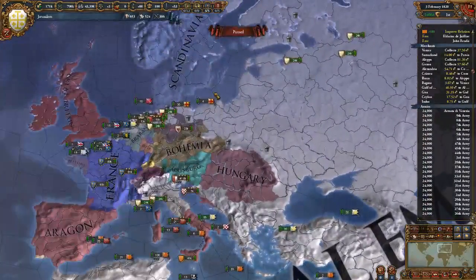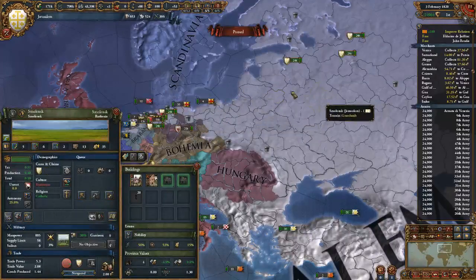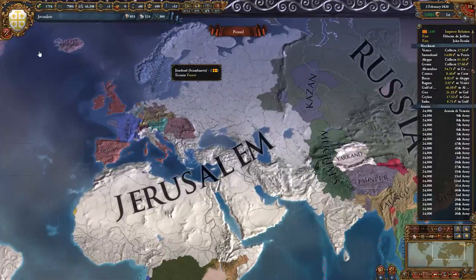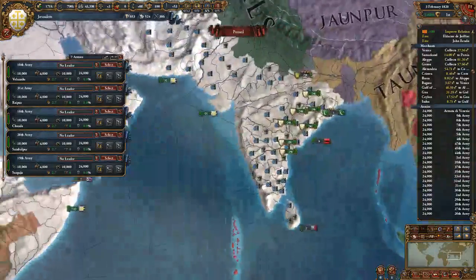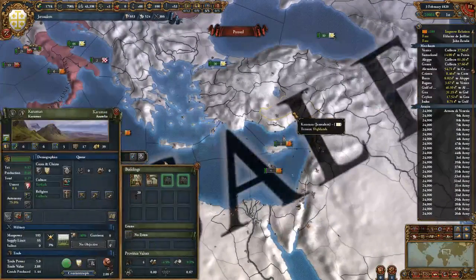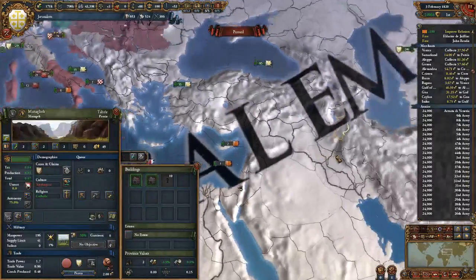I'd say this game has been pretty fun. Once you get out of this island situation and onto the mainland you actually get pretty good. Though I did have the Ottomans and the Mamluks and the Quaricon literally all declare on me several times. Unlike most games, this wasn't a purely offensive game - I did have to defend quite a bit, which did delay me substantially in this area, as the Ottomans were very annoying.